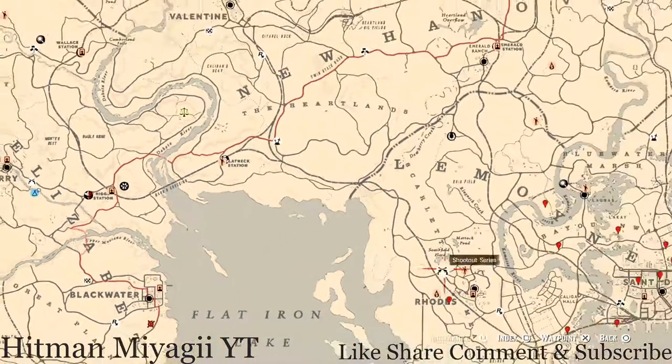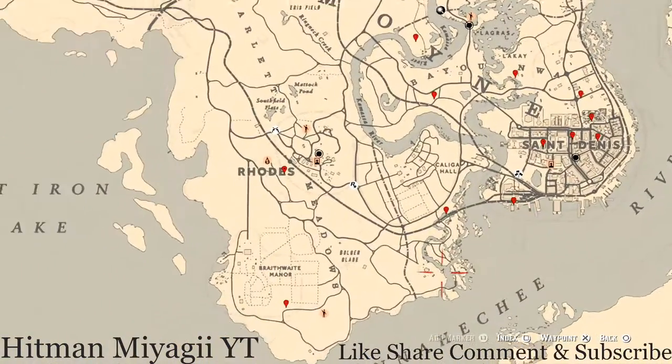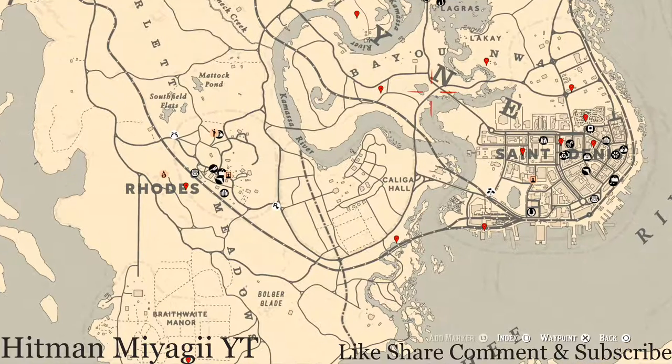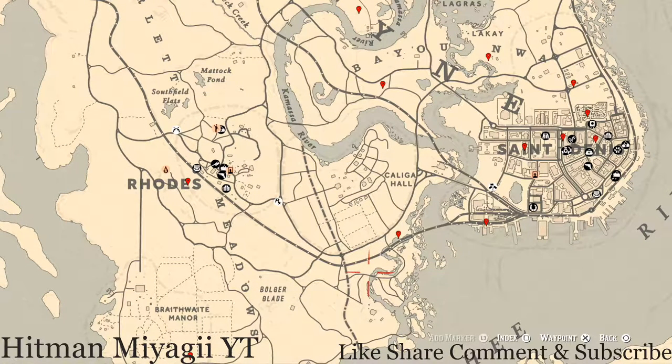Let's go over to the Lemoyne area of the map. The cycles for today, Wednesday September 1st, are: family heirloom cycle 1, all luxury cycle 5, coin cycle 1, arrowhead cycle 3, wildflower cycle 3, antique alcohol bottle cycle 4, all tarot card cycle 4, bird egg cycle 6, and fossil cycle 6.